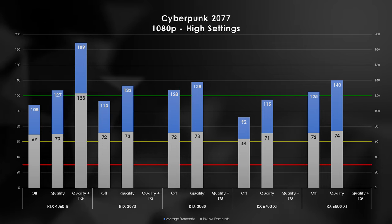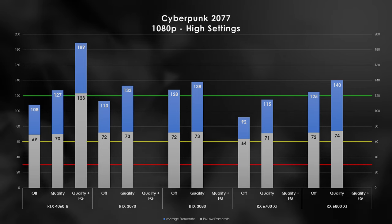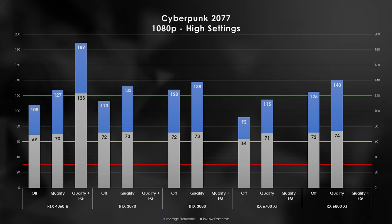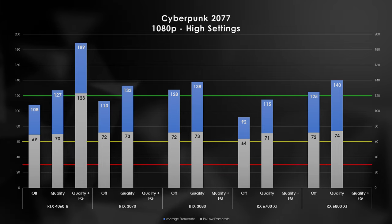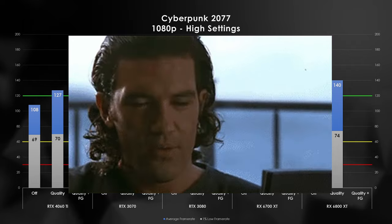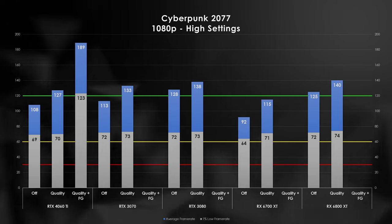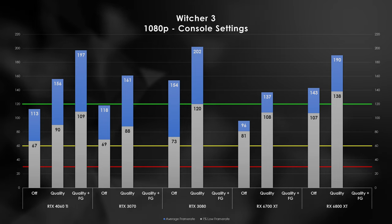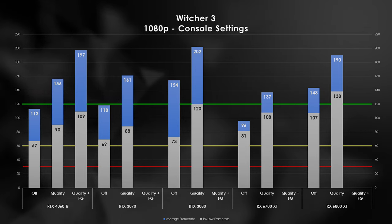With Phantom Liberty dropping this week, I just haven't had a chance to retest with the 2.0 update. But the poster child for Nvidia's tech at 1080p — you'd think the 4060 Ti is all you need. Across all the cards tested, 1% lows are comfortably above 60fps for native and upscaled modes. The 4060 Ti lands somewhere between AMD's cards but just shy of the 3070. But that DLSS 3 Frame Gen — I had to retest this data point just to make sure. The 4060 Ti's 1% low is nearly as fast as the 3080 and 6800 XT's average frame rate.